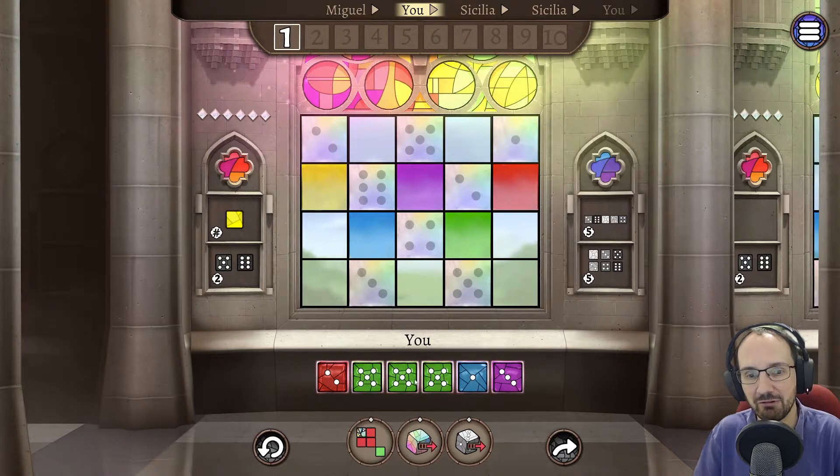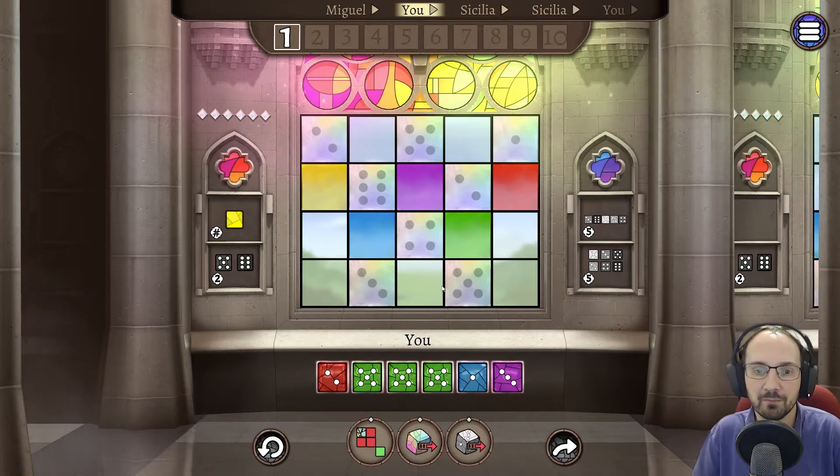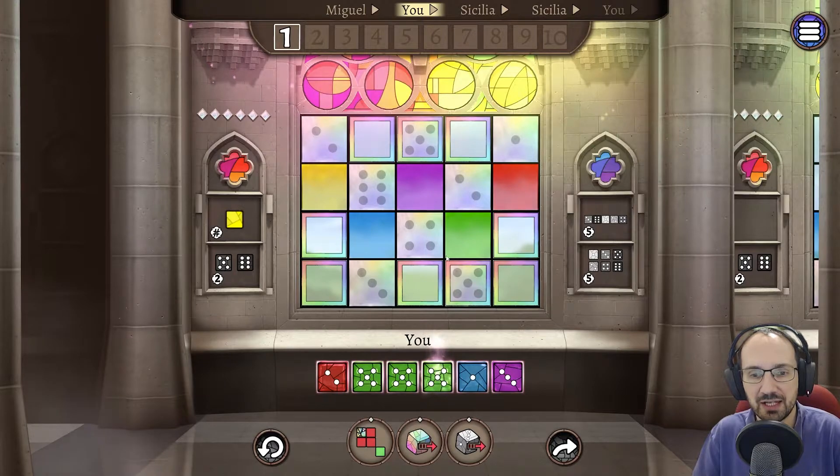If somebody has a green private objective, taking a high green dice makes it harder for them. So let's pick a dice. We've got three green fives, a red two, a blue one. Since there's no high-value yellow, we'll just take one of the fives. When you select a dice, it shows you the valid spots to play it. We can play it here because this spot needs a five.